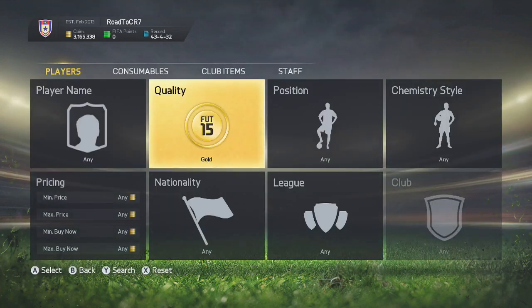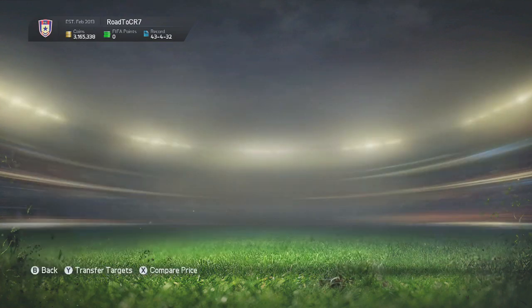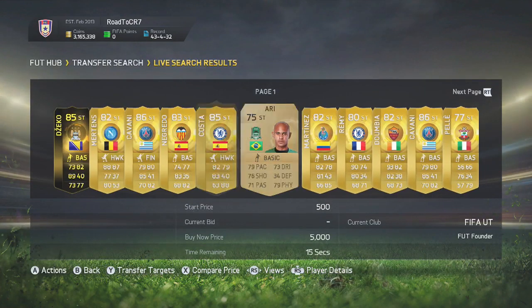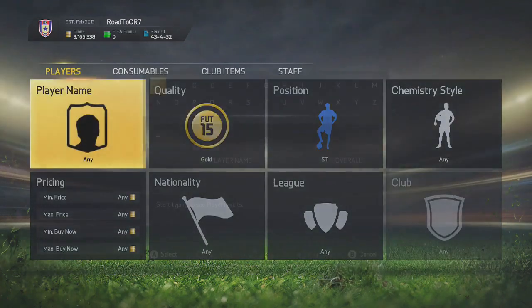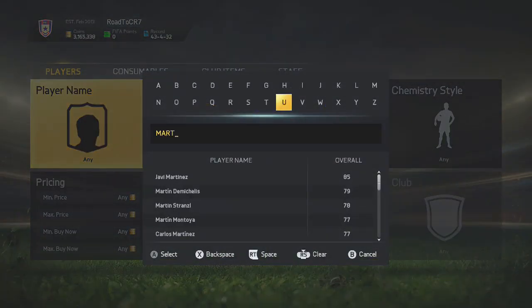Method number two is going to be a gold method. When you're at your first 50 to 100,000 coins, this is where you can seriously start making like 2 to 3k per player. This is going to be the gold converted method. You want to just pick anyone, because the beauty of this method is that you're always going to have plenty of players to bid on.